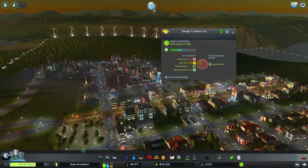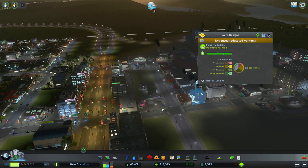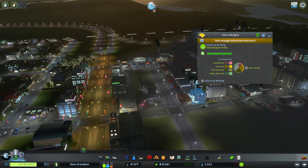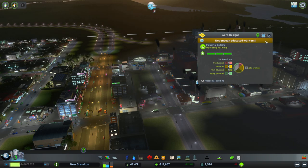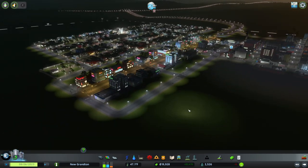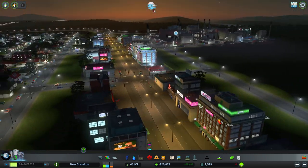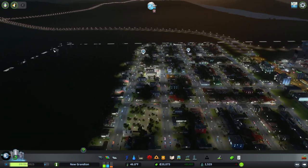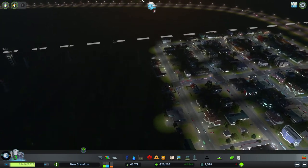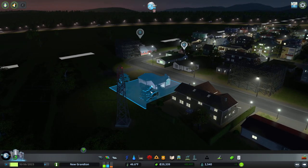It's a level three — Aero Designs. Not enough educated workers — you need highly educated. We do not have a university yet, so you're going to struggle with that. Looking a bit dark here — have people moved out? There's nothing behind, is there? There we go, people are moving in. It's nice and quiet out here.